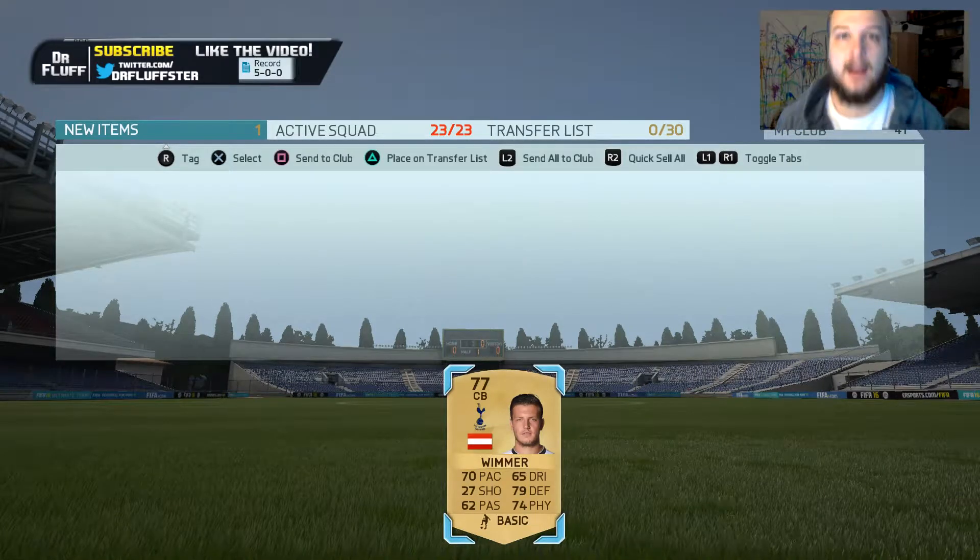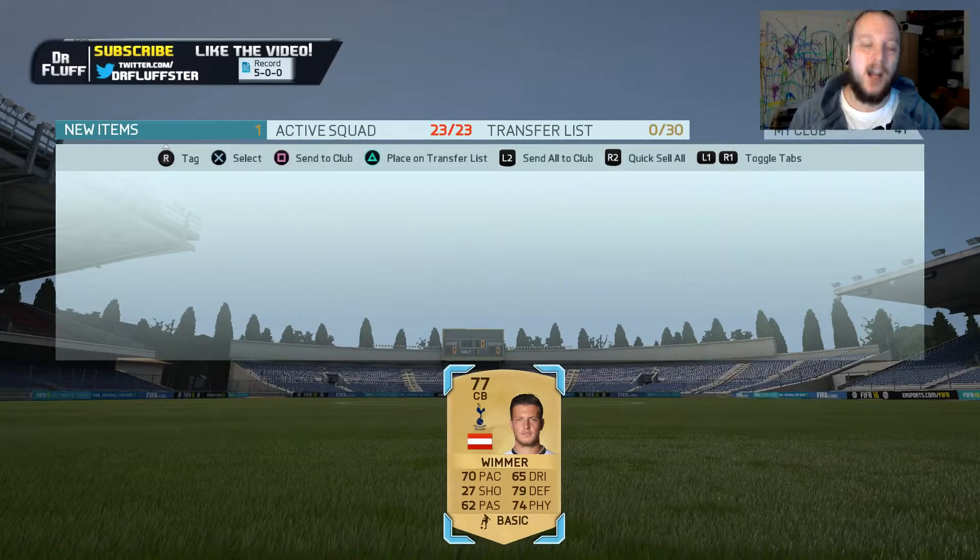What's up guys, Dr Fluster here and I am back with another Road to Glory episode, this is number 4 and this is the Friday episode. As I told you in the last episode we will start off with a purchase and I have bought Kevin Wimmer from Tottenham. I've got him on my main account in my Premier League team because he's just a cheap centre back. I've got him linked up with John Stones so I will send him to the club and that leaves us with £1,300 to spend on my other centre back.